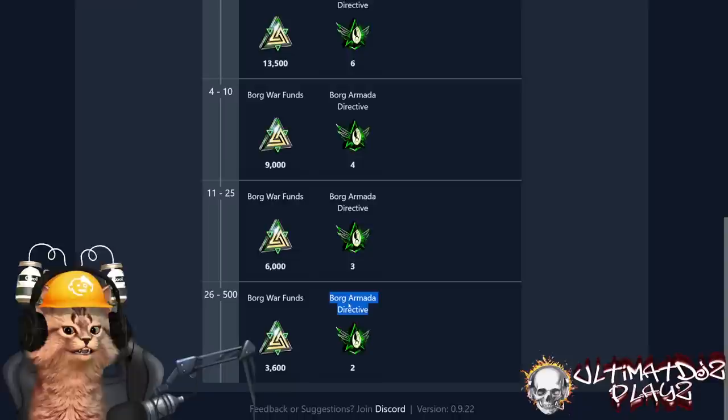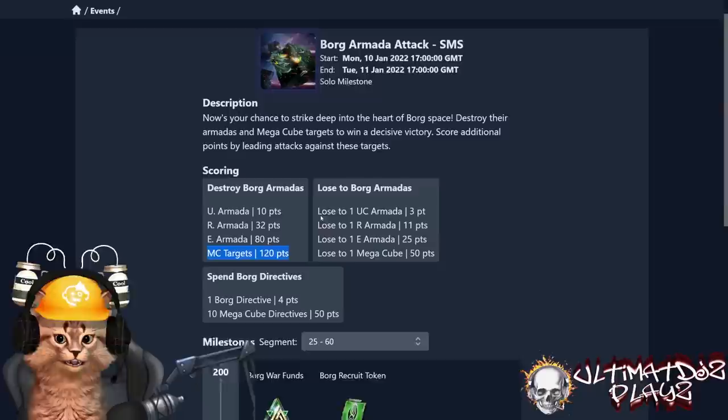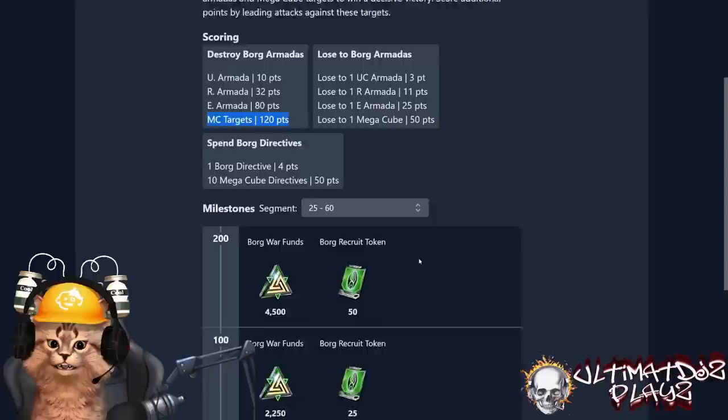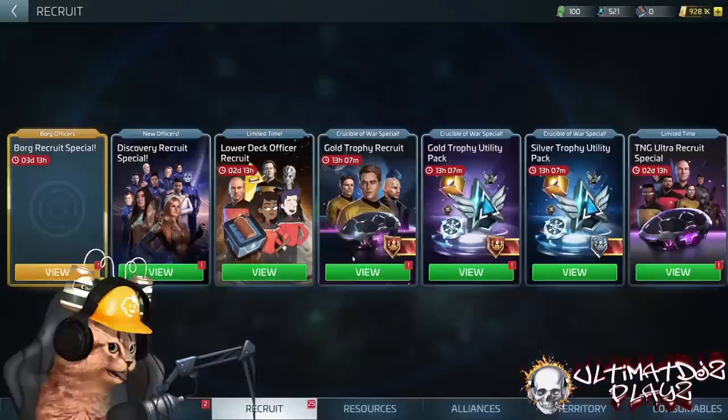Do not spend your directives when you earn them — wait until day three. On day three, Borg Armada Attack, if you only get two directives — and they have started to wean us off of these, the gift chest is gone — doing the bare minimum in that solo leaderboard means you'll only get two directives, which is not quite enough to hit your 200 points. Players fuss about this, but it is indeed possible.